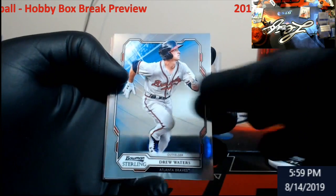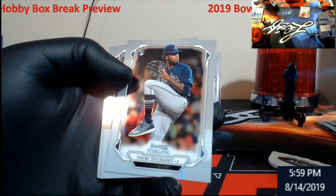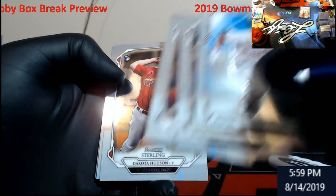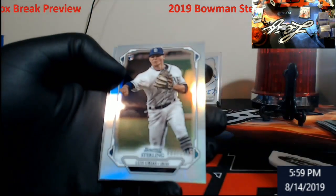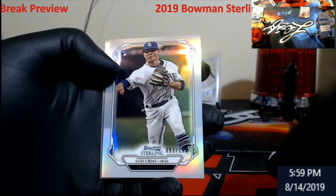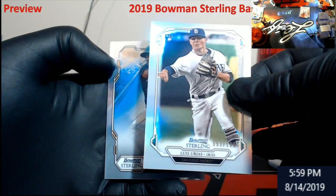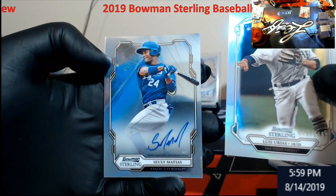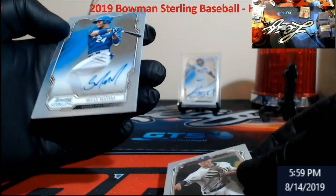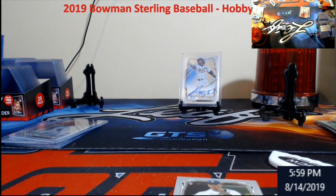Drew Waters. Ampsen. Tussant rookie. Dakota Hudson rookie. Urius out of 199. Saw blue — Mattias for the Royals. I was getting all jacked up when I saw the blue. Not bad.